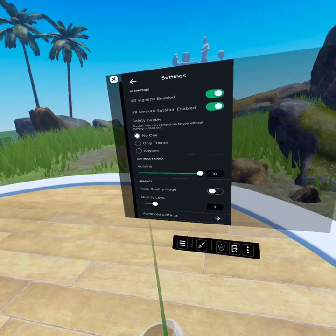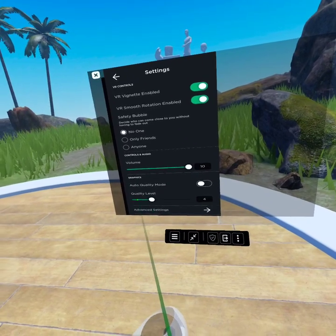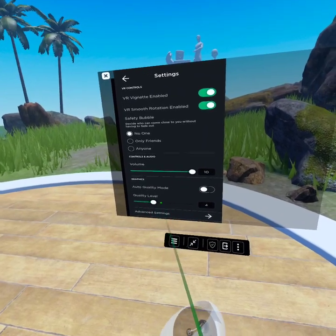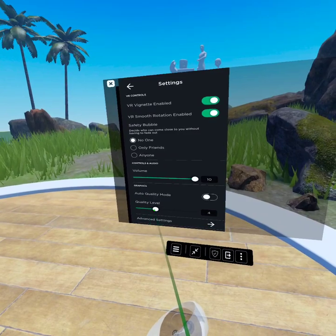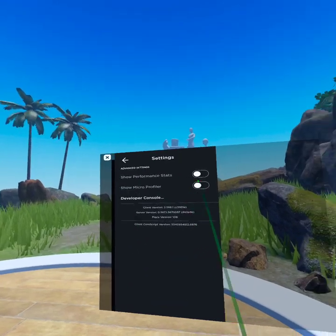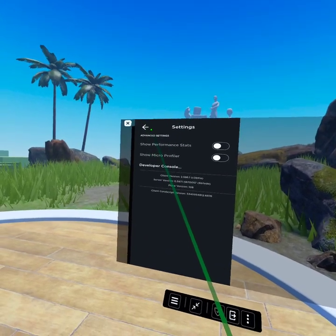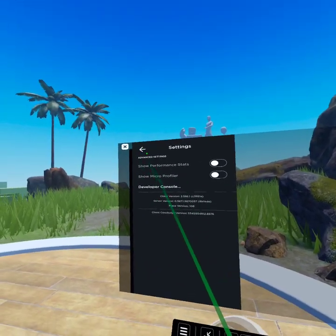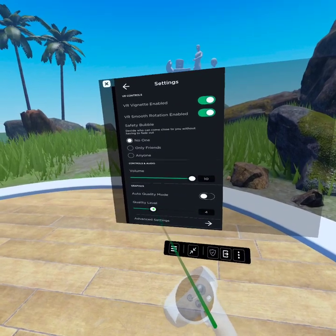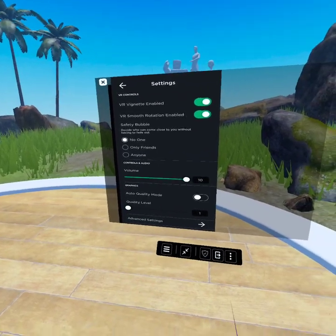Can I move it to 1? Oh — I can move it up, but I can't really move it down. Advanced settings, show performance stats — that might get in the way. I don't really want those. Yeah, 1 — that's good.